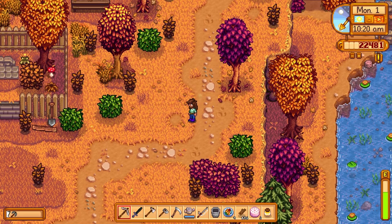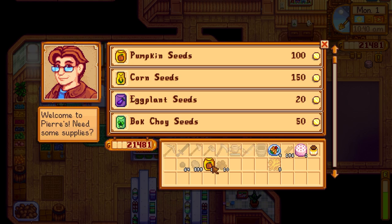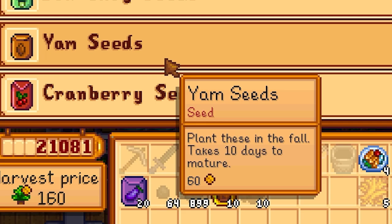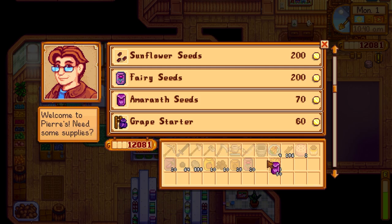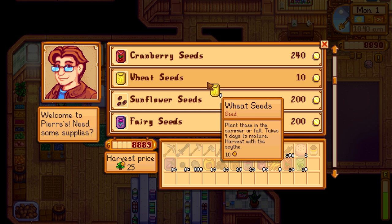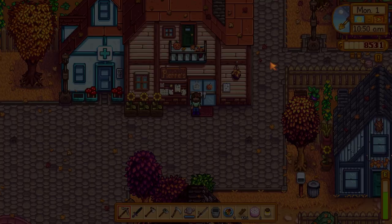Let's go into Pierre's and get our stuff for this year. We got some pumpkins — we'll get 10 of those. We're going to need some eggplants, we'll get 20 of those. Need some yams and fairy seeds — we'll get 20 of those as well. Amaranth gets you so much XP and a ton of money, so we'll get 50 of those. And we'll get some cranberries, bok choy, a tiny bit of wheat, and only a few grapes. That was a lot of our money but worth it — now we're going to spend the rest of the day making this farm better.